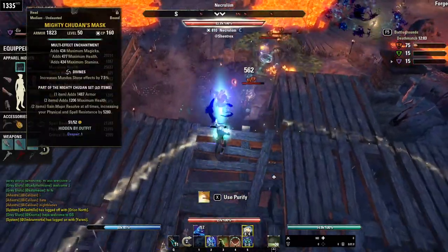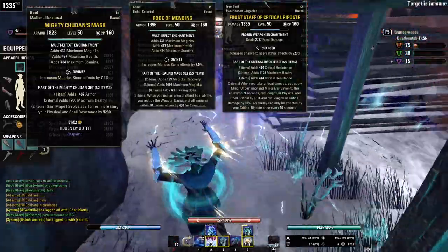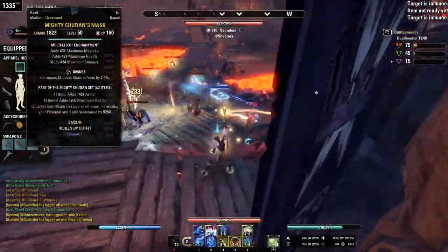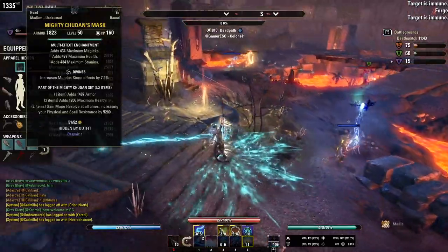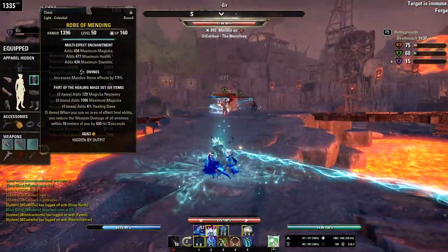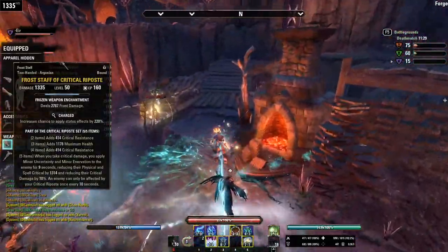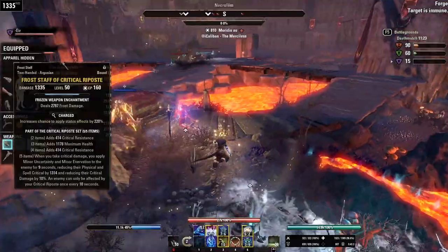The gear is Mighty Chudan, Mending (a.k.a. the Healing Mage set), and Critical Riposte — a classic 5-5-2 setup with no mythic items or arena weapons. The gear can be pretty difficult to get a hold of. Mighty Chudan drops from the final boss of Veteran Ruins of Mazatum, which is a DLC dungeon. The Healing Mage set comes from Aetherian Archive, a 12-player trial in Kraglorn. And Critical Riposte is a Cyrodiil-crafted set — if you're in the Aldmeri Dominion you'll have an easy time getting it, otherwise it's located deep in AD territory.